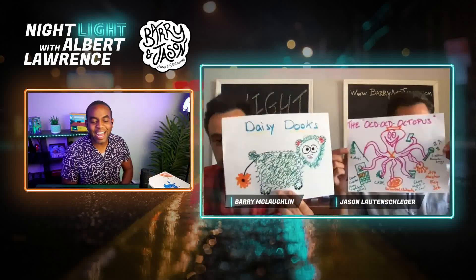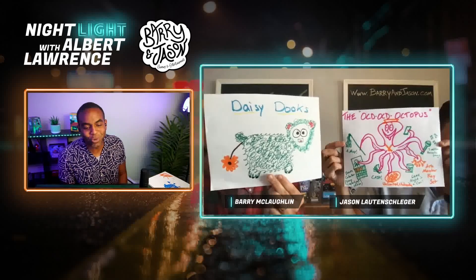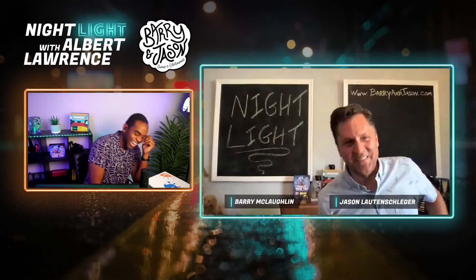Thank you for those original pieces — those feel very special. I'm glad all these animals got to have their debut right here on Nightlight. In the chat, it's now time for the people to speak — who won this round of Just Say Noah? Was it the Solard Solar Bird, the Daisy Dukes, or the Octa-Octa-Octopus? Yolanda is stuck on the visual of pulling out the daisies. Lamont, Yolanda, and Matthew are all going for the octopus. And Jason, it looks like you took this one! Why? Why? Ha ha ha!